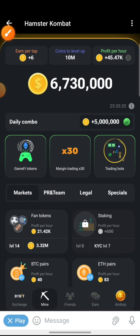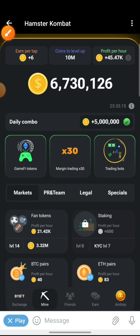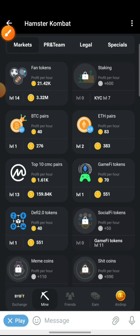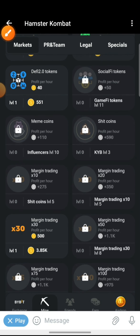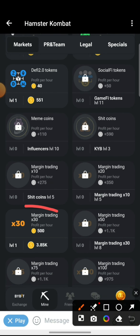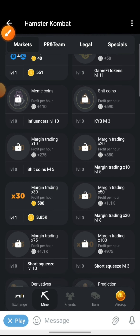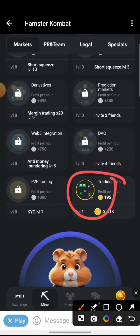The first card for today is Game 5 Tokens. The second card for today is Margin Trading 30x. And then the last card for today is Trading Bots. Let me just show you — here is the first one, Game 5, and the second one going down is Margin Trading 30x, and then the last one for today is Trading Bots.